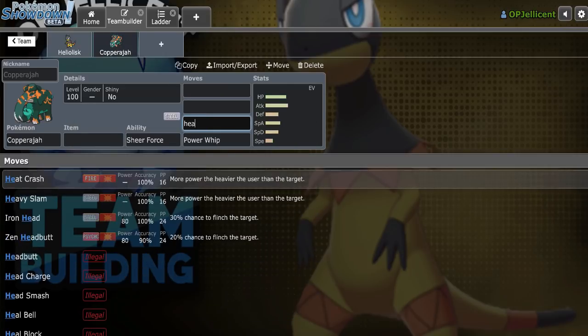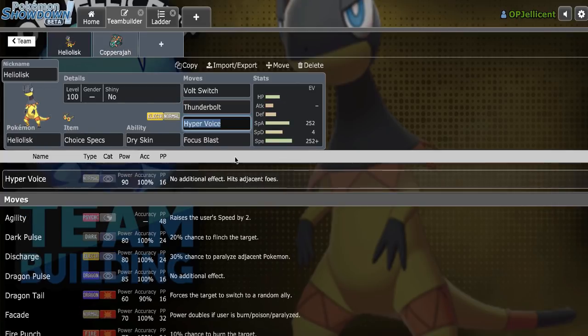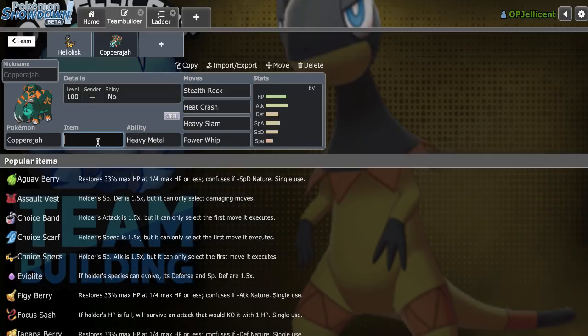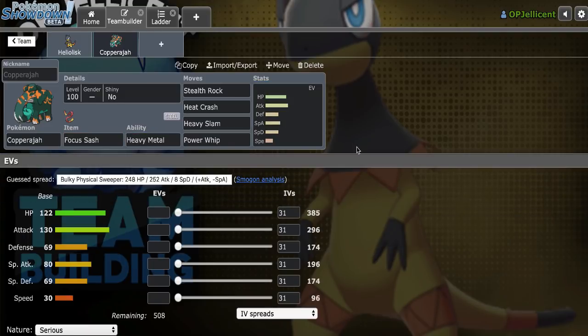Let's put some weight-based moves on here: Heavy Slam and Heat Crash, just to go ahead and threaten Ferrothorn even though I have Focus Blast. It's also good against Corviknight if I can't get Copperajah or Heliolisk in, so that's valuable. I'll put Copperajah with Heavy Metal and make this a Focus Sash — really offensive lead Pokemon right here. I actually haven't used it since the Dynamax ban, so it should be interesting.